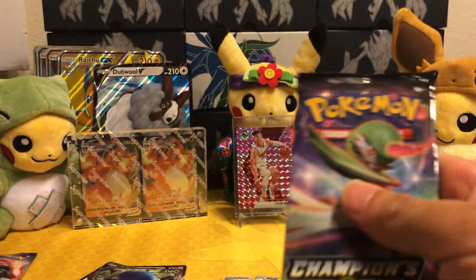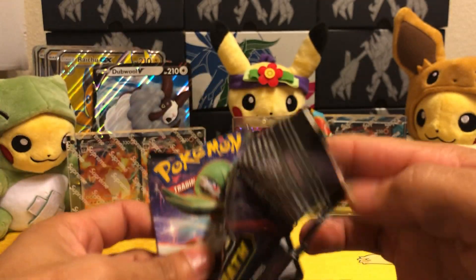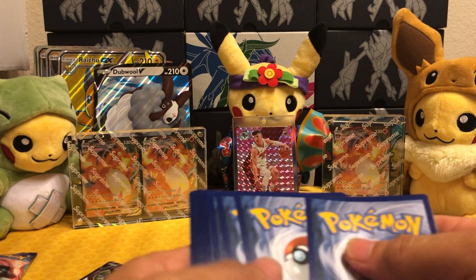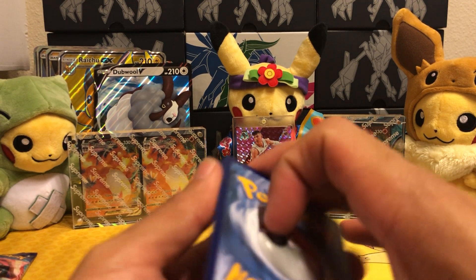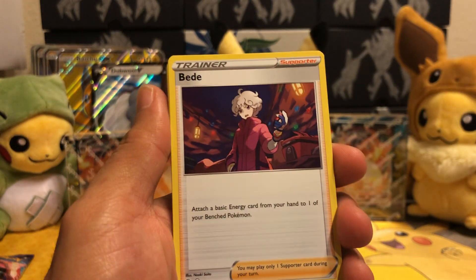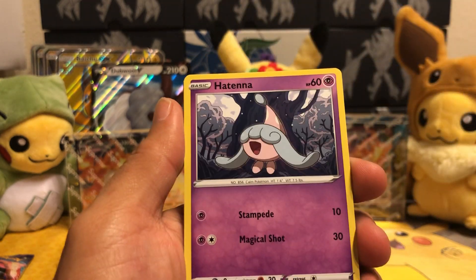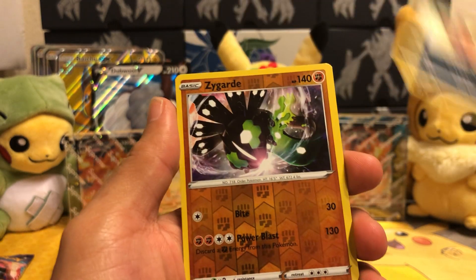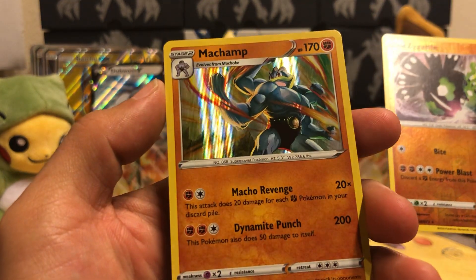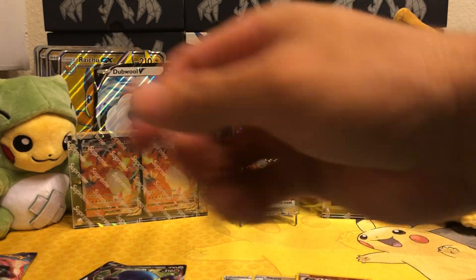Alright, last four of the Dubwool. One of my friends told me that the double ones are the ones coming out with Charizards, which I don't believe at all at this point. If you're not getting squat — Bede, Kabu, Potion — just give me a secret full art, not just crappy Bullards. Zygarde! Oh, can I get another one? Machamp — that's a cool-looking Machamp. And another Zygarde to add to the pile.